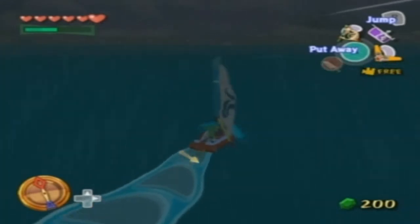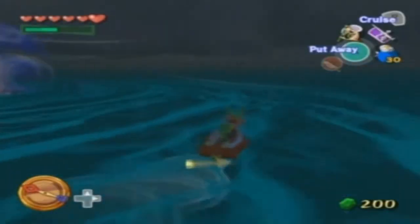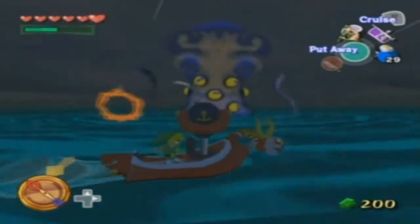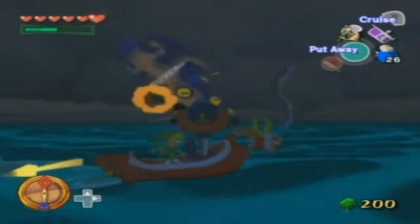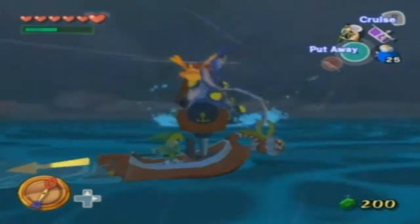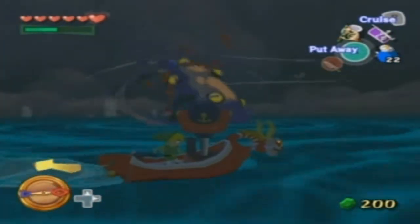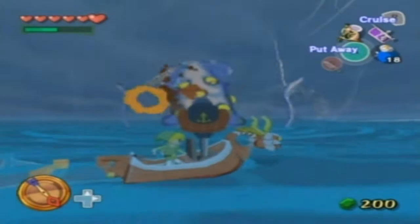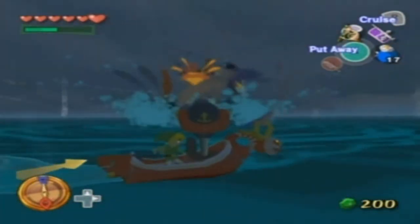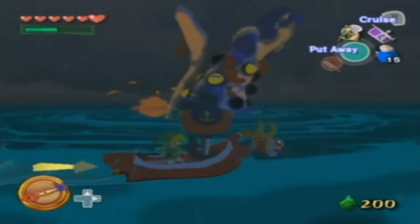A few moments later — okay, I found it. Meet Big Octo. He is a little sea boss, I guess you could call him. You're going to want to shoot all of his eyes out with the cannon. You can also beat him with the boomerang, but it's much more difficult. I beat him last time with like 15 bombs, and it looks like I'm not even coming anywhere close to that this time. Hopefully I can beat him with bombs and not fail.